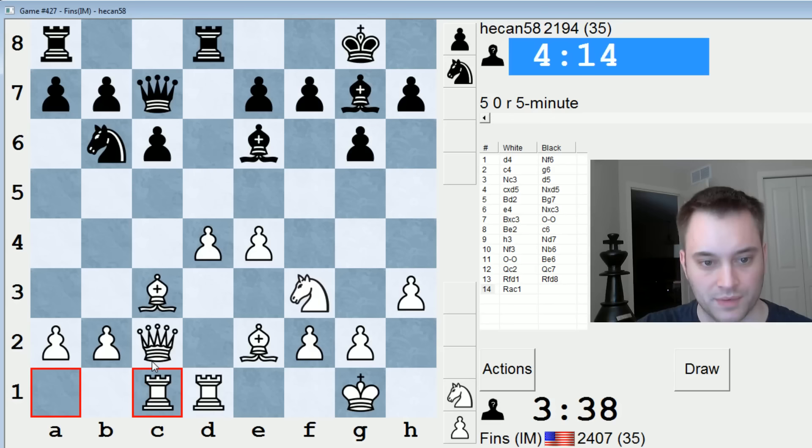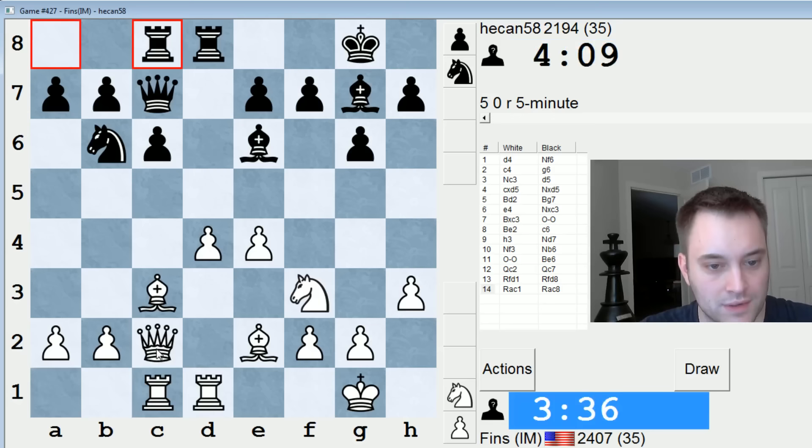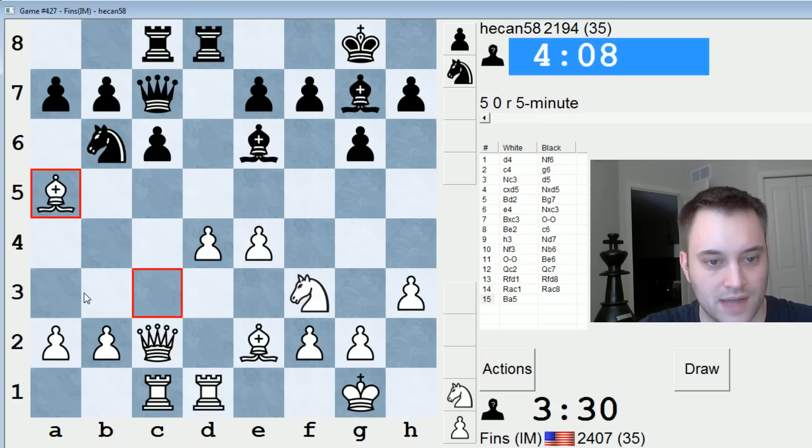I'm happy with our position — we've got a good center, probably a slight advantage. Black looks solid but I think he's a bit worse. I could play bishop a5 if I want to make life miserable for him in the middle. Yeah, let's do that — tie this knight down, and even if he moves the queen he can't move the knight after that because the rook hangs behind it.